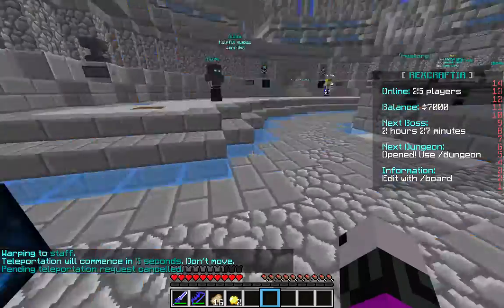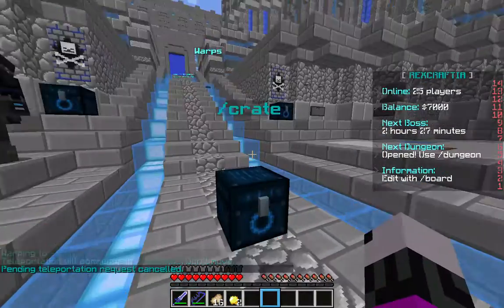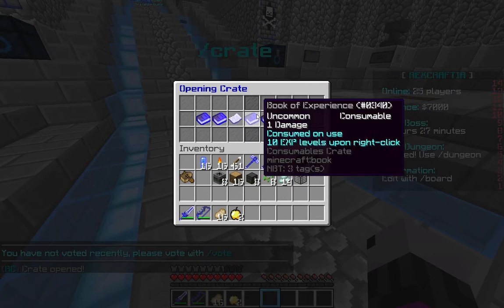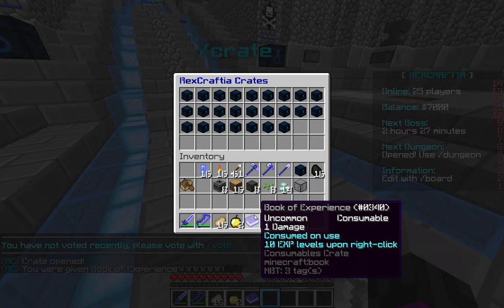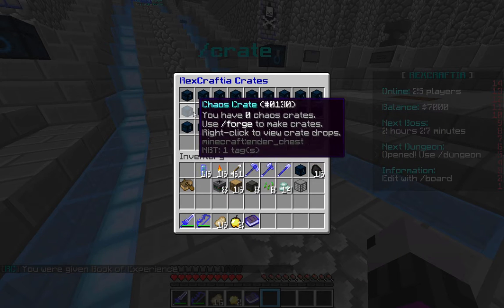Here's our crate. As you saw earlier, we made a crate in slash forge, so we can click on this or do slash crate. Let's go find our crate. We got one consumable crate, so let's open that.